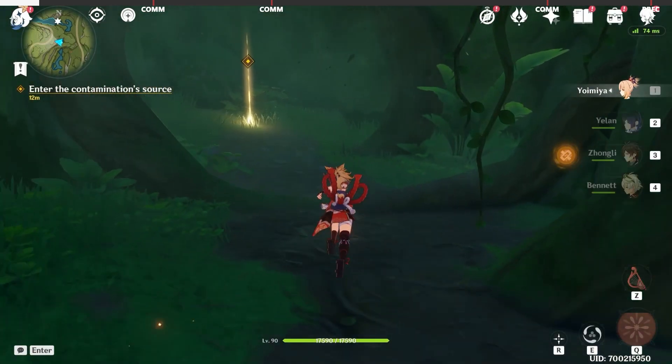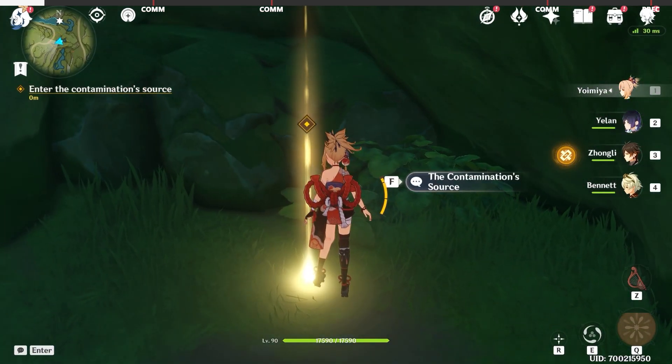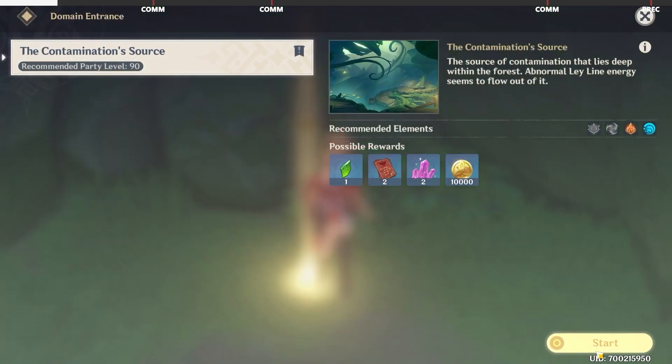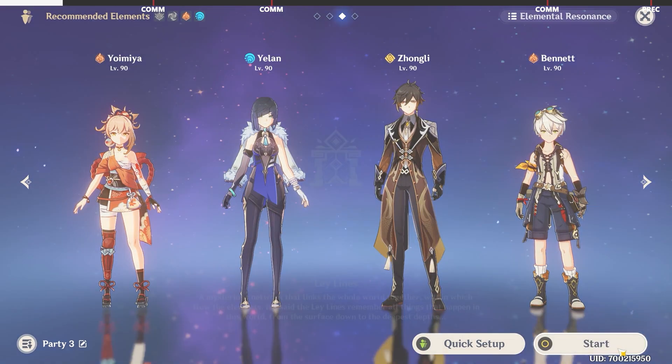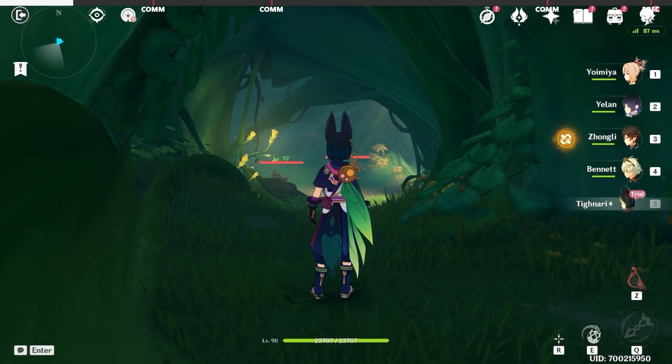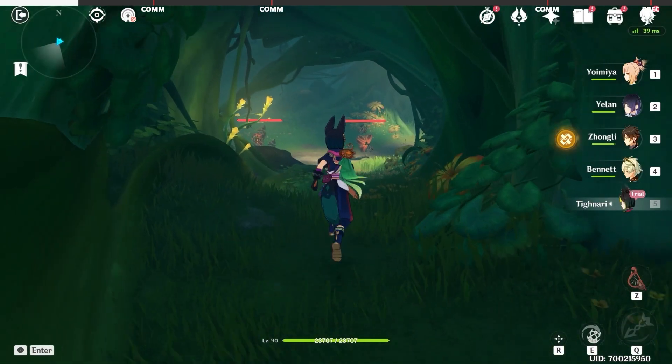Here we are going to follow the quest navigation and enter the contamination source. And here we are getting the new 5-star as a trial character.